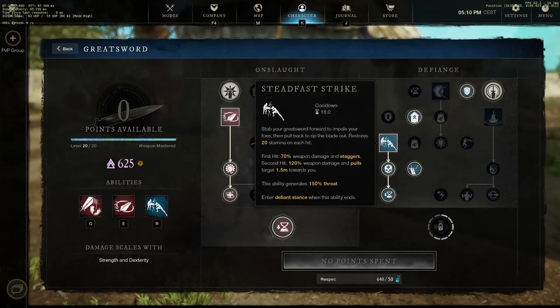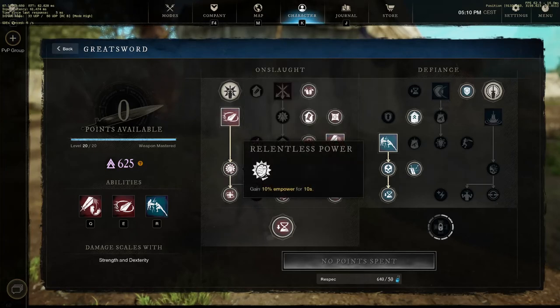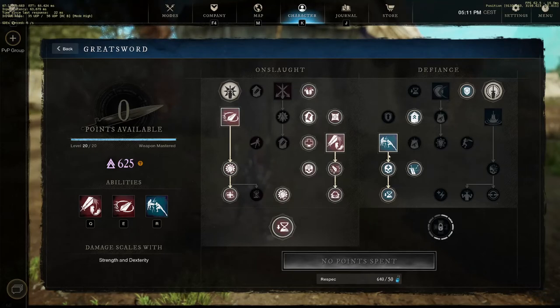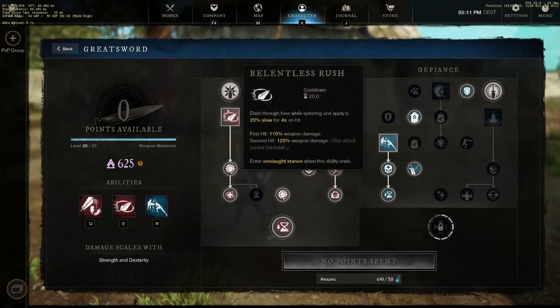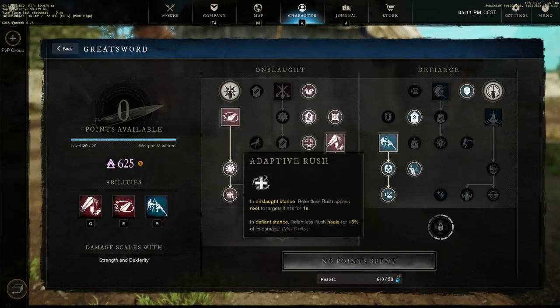Relentless Freedom and Relentless Rush: gain 10 percent power for 10 seconds, and Relentless Rush applies a root for one second. In Defense Stance, it heals for 15 percent of its damage. So basically if I first use my Defense Stance and then attack, I get a heal. If I use one of the DPS Paragon abilities first, it roots the enemy - that's a nice one.